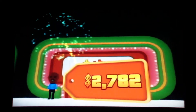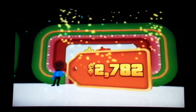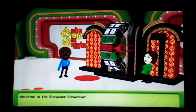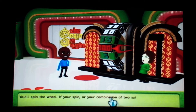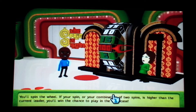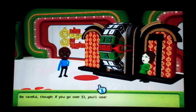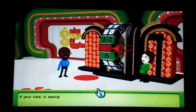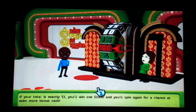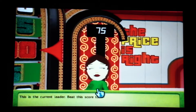$2,782. Welcome to the Showcase Showdown! You'll spin the wheel. If your spin or combination of two spins is higher than the current leader, you'll win the chance to play in the Showcase. Be careful — if you go over $1, you'll lose. If your total is exactly $1, you'll win $1,000 and spin again for bonus cash. The current leader has 75 — beat his score to win.